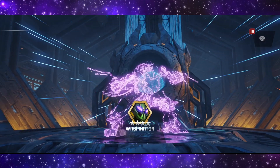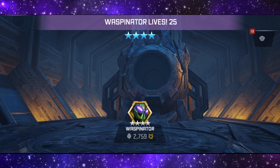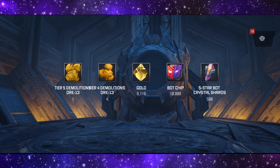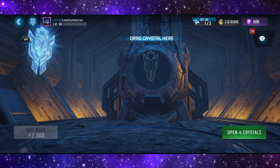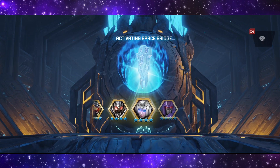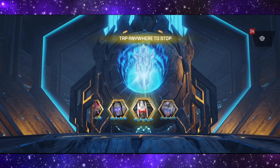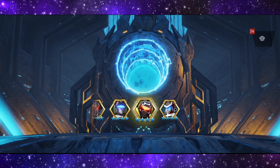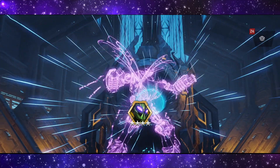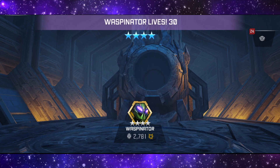Halfway through — five remaining. Crystal six gives us Waspinator! Waspinator is a good bot; I definitely need to rank him up. That might be one of my next rank-ups — get Waspinator to rank five and try him out a bit more in the Beast Wars team. Four crystals remaining. And crystal seven is Waspinator again! It's a sign — we need to rank up Waspinator. Waspinator lives at level 30.